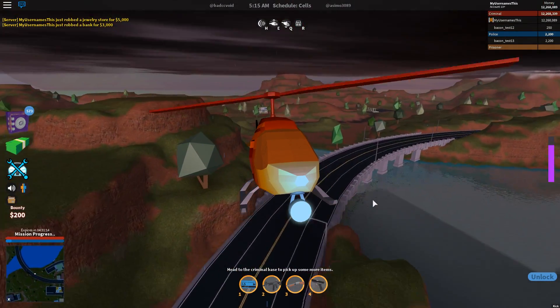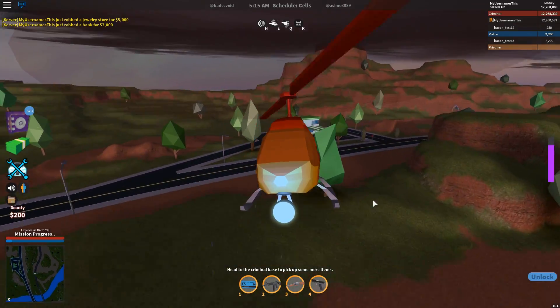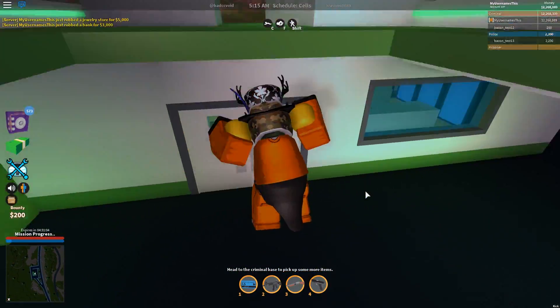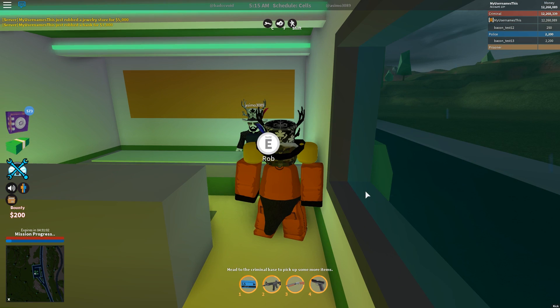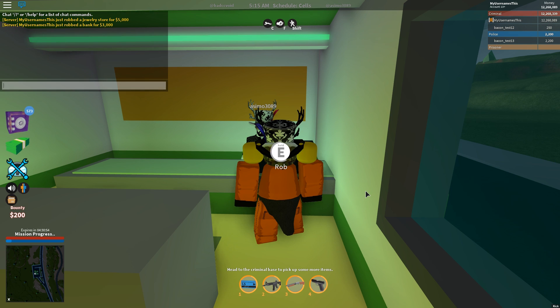Now let's check out the Bad CC store, where there's a useful glitch slash trick — kind of useful if you're a bit lazy, but sometimes you've got to be a little lazy to grind fast. Right now I'm going to hold down E and then let go of E — as you can see the robbery stops, but I can do E and release with my hands not on the keyboard at all.